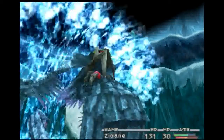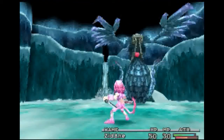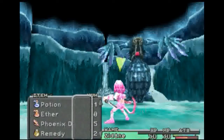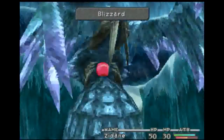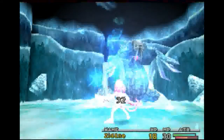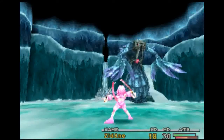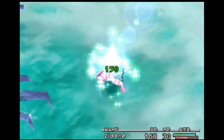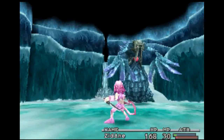And now he uses tsunami, which takes off roughly 80 or 81 damage. So now I'm going to use a potion. Sea lion is the one that you want to steal off — you can get another weapon from him.